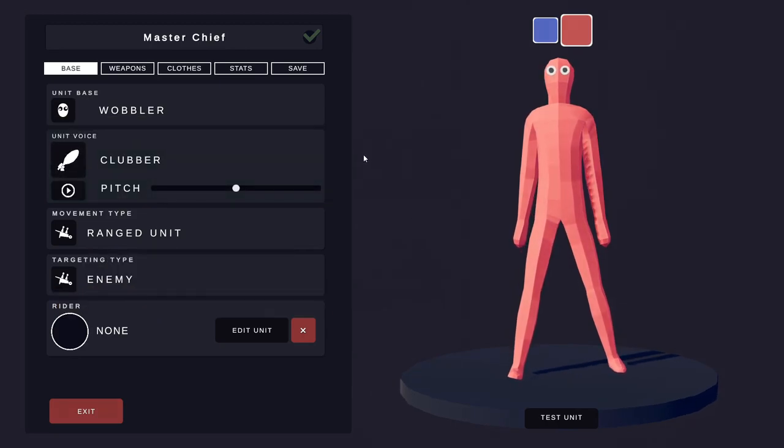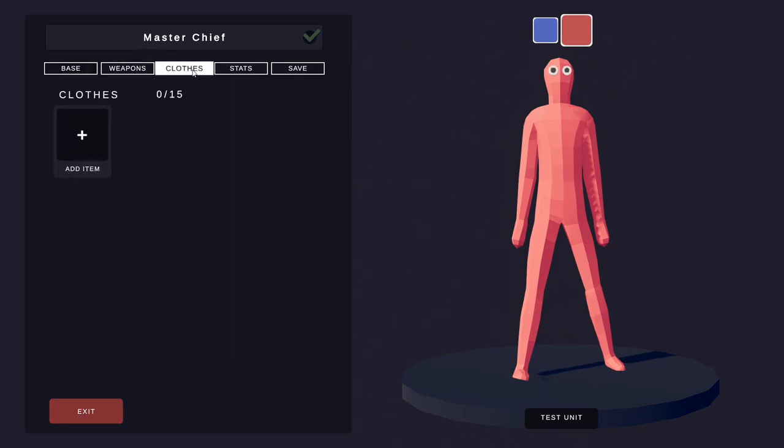On to the Master Chief today. We're going to start with a base unit, which is a Wobbler. Make sure your movement type here is ranged unit — obviously this dude's got a gun. You want to have him as a ranged unit. We'll do weapons at the end, but we're going to go on to the clothing now.